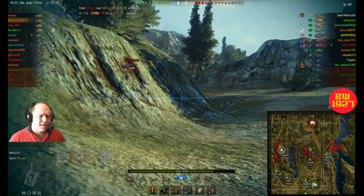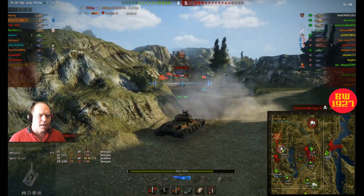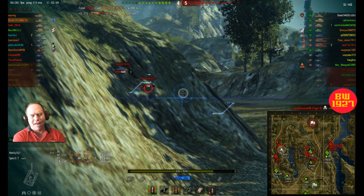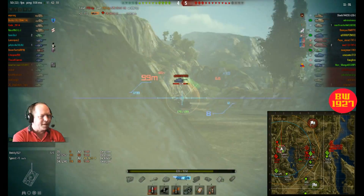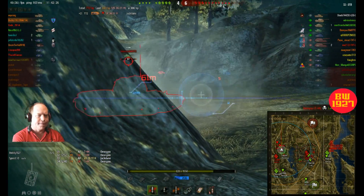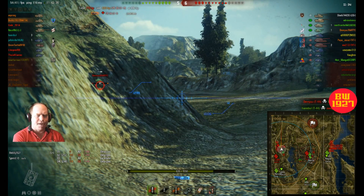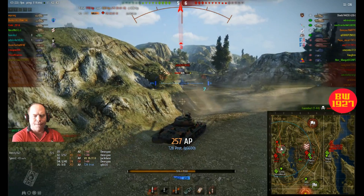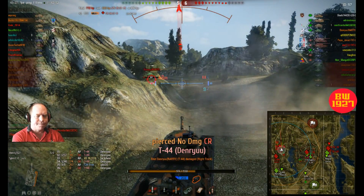Looks like we got a T28 Prototype. I hit him but it's a non-penetration. I play the prototype myself and I love it — if you can get it hull-down it is hard to hit. Another bounce, another non-penetration — the T28 Prototype is actually a pretty decent tank. I got the T44; looks like the TD is gone. It's just me up on the high road with a hellcat and a T34 on the lower road. I'm keeping the T28 Prototype busy. I'm getting tired of this guy — he's like a fly.